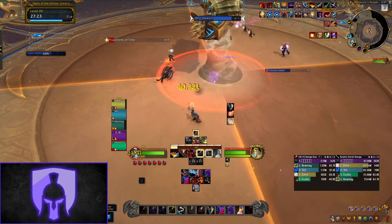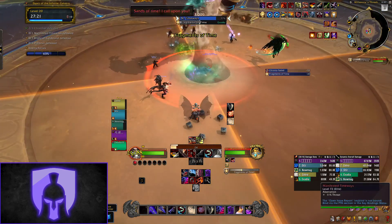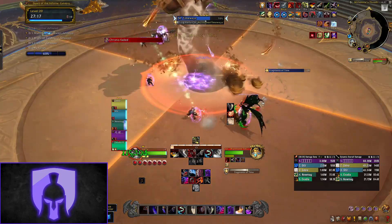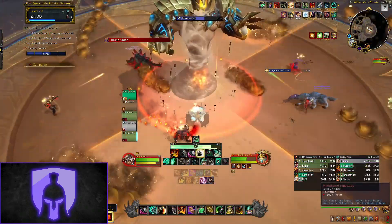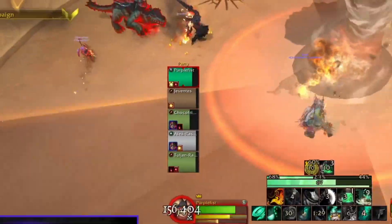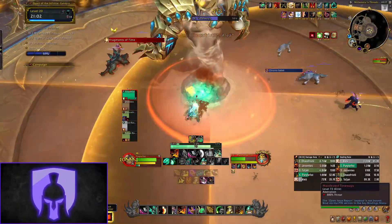Firstly, the boss has an ability called Fragments of Time — projectiles will be released outwards from the boss and are either sped up by the light pizza slices or slowed down by the dark pizza slices. The next mechanic is Chrono Faded — the boss will put a dispellable debuff on two players which does a large amount of ticking damage and then when it dispels does a massive amount of AOE damage.